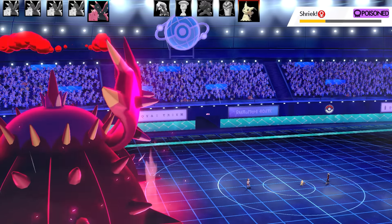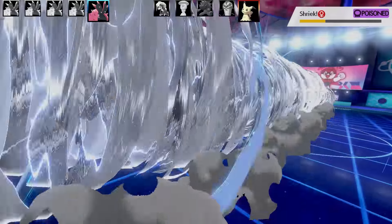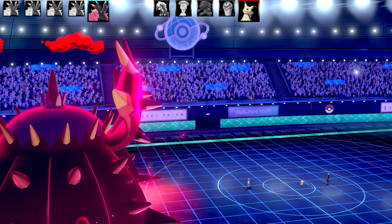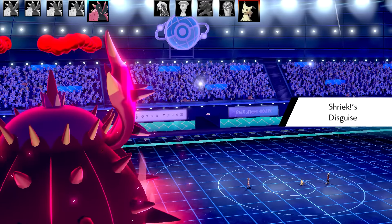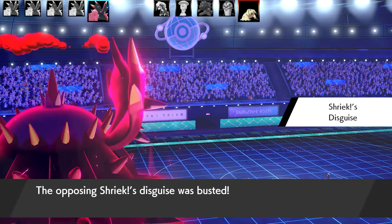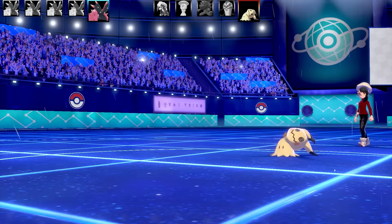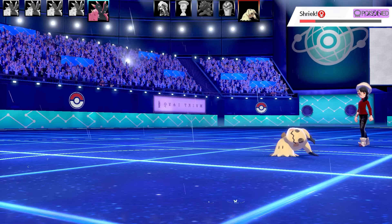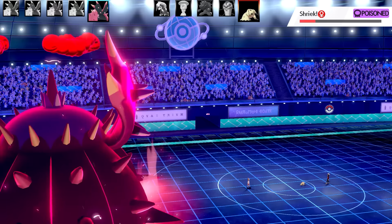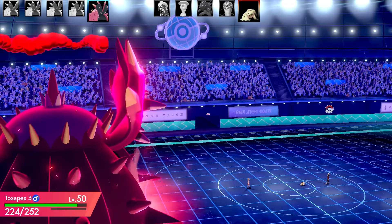I'm going to get hit by a Curse - I didn't expect them to use Curse. I'm going to go for the Max Airstream on the Mimikyu - that one will break the disguise. Curse is going to do a set amount of damage to me each turn. The good thing is I am in Dynamax, so I'm going to last longer. But that Curse is going to be annoying. Toxapex is going to be able to one-shot this the next turn and it is Poisoned, so the Leftovers isn't really going to matter - all the healing went back with the Toxic damage.